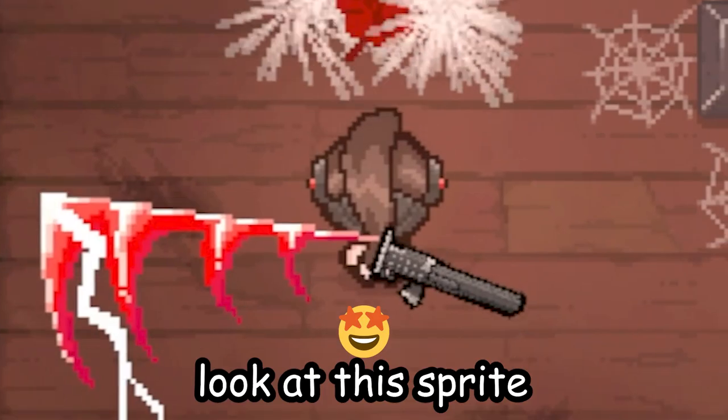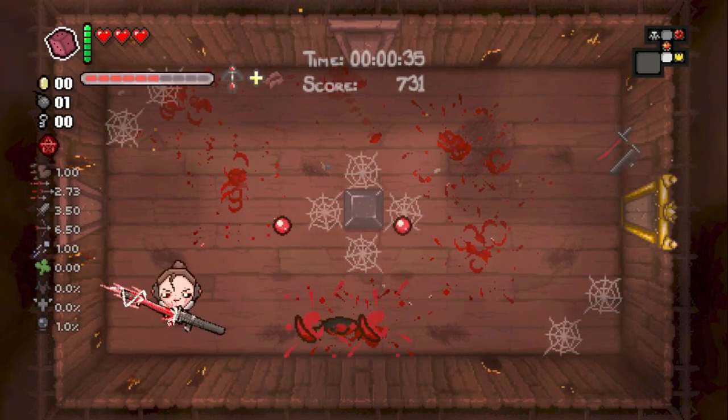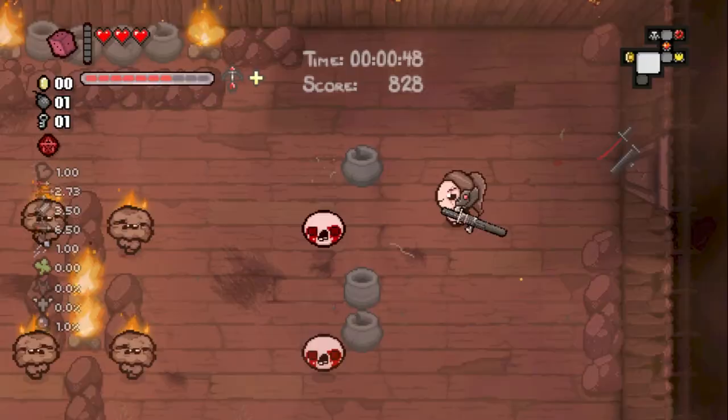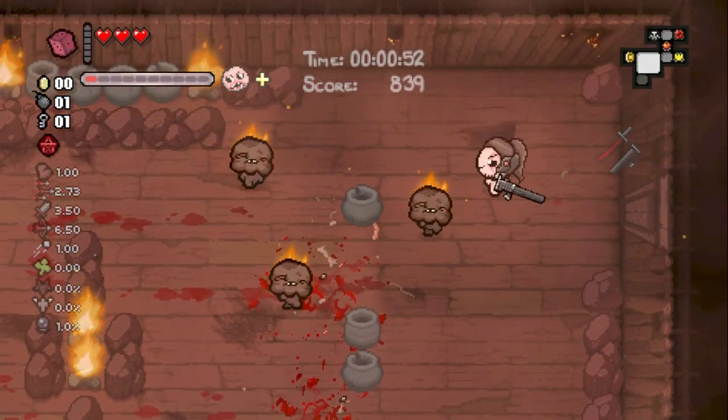And look at this sprite, look at the sprite of this guy. It's like the character from Metal Gear Rising, if I'm not wrong — Samuel Rodriguez. And this sword that we start is basically his sword, Samuel's sword.